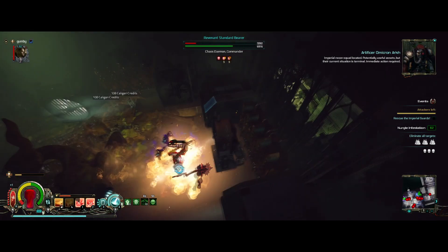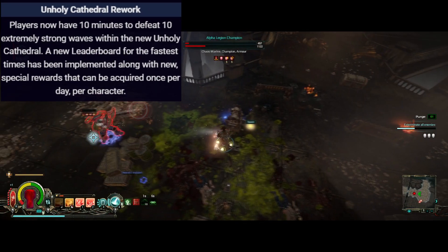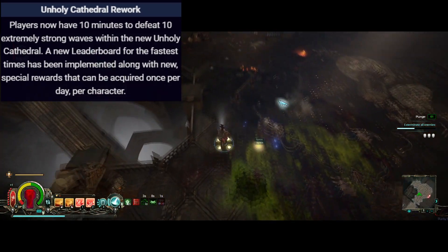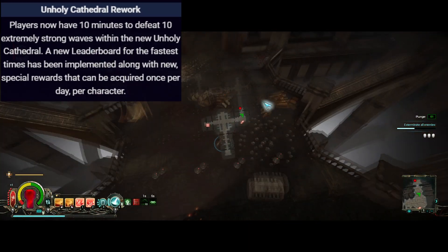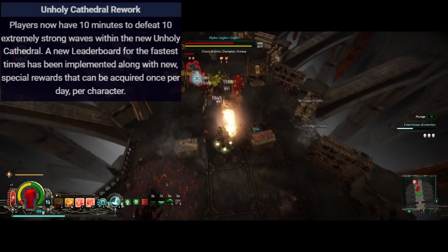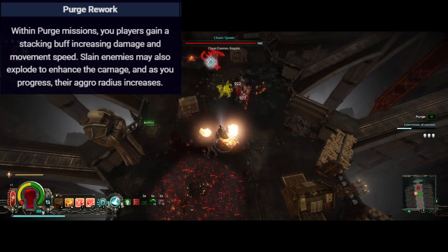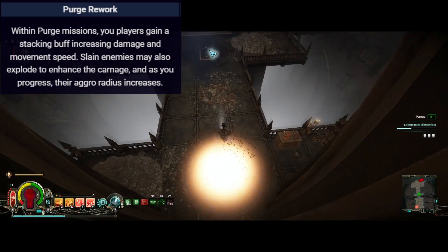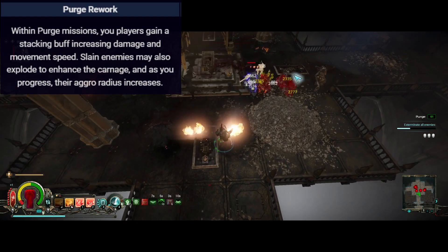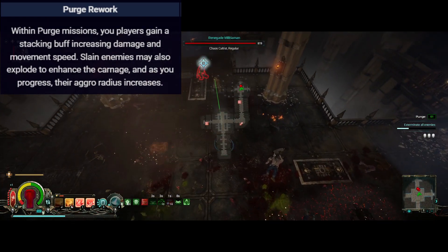There are some other reworks that come with this patch as well. The Unholy Cathedral now gives you 10 minutes to fight off 10 waves, with leaderboards for how fast people can complete it — which is very welcome, because the old version was just an endurance test that went on for way too long. Purge missions also got an update: you now get a stacking buff that increases your damage and speed as you kill things, enemies have a chance to explode on death, and their aggro radius increases as you progress.